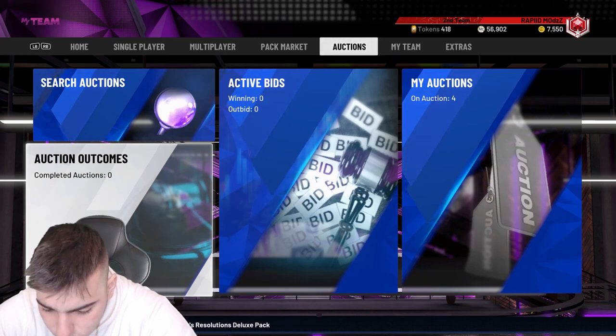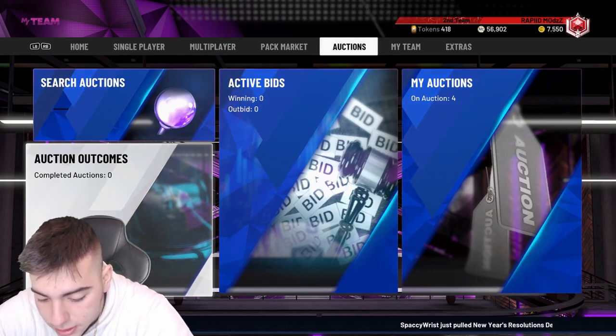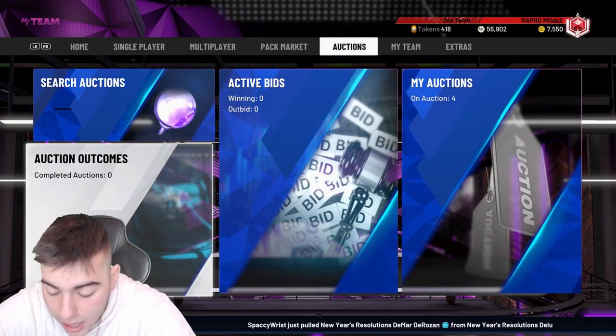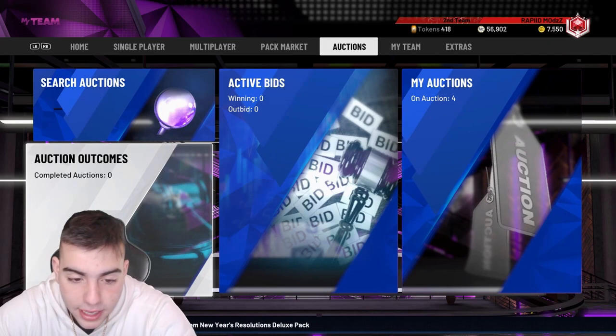Luka's been dropping incredible stat lines: 32, 39-12-10, 31-13-7, 35-10-7, 19-4-7, 31-12-15, 24-10-8. He's a complete stud. He deserves a pink diamond — Luka Doncic pink diamond, let's get it. That's number one on the list.